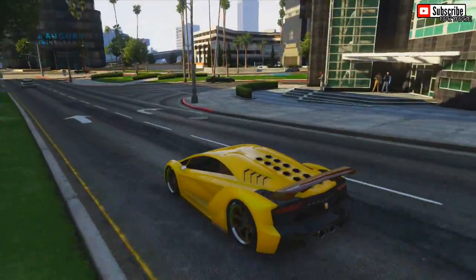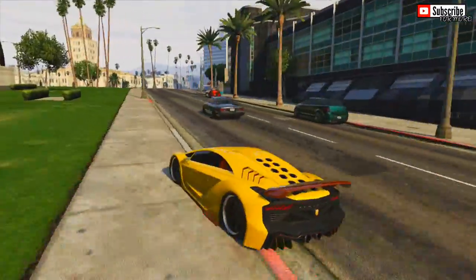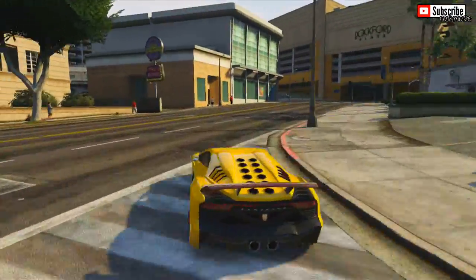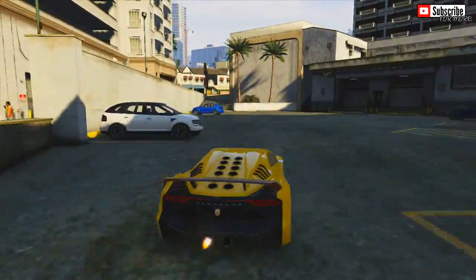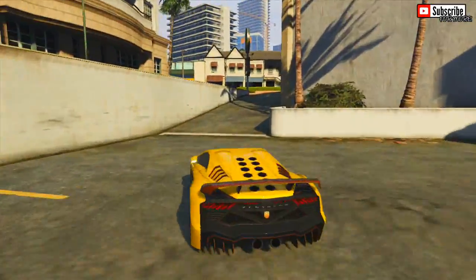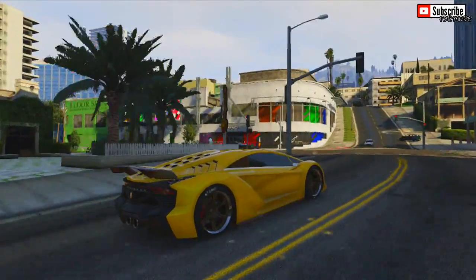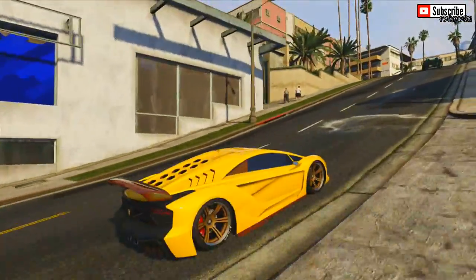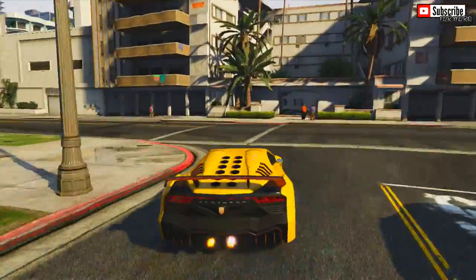As you can tell by the gameplay on screen, I have a banana skin Pegassi Zentorno in GTA 5 Online. I did this to distinguish myself from other players — just imagine wearing a monkey mask and jumping out of a banana car in GTA 5, that would be awesome. This is definitely my new favourite car in GTA 5 Online, the only downside being the hefty price of $725,000.